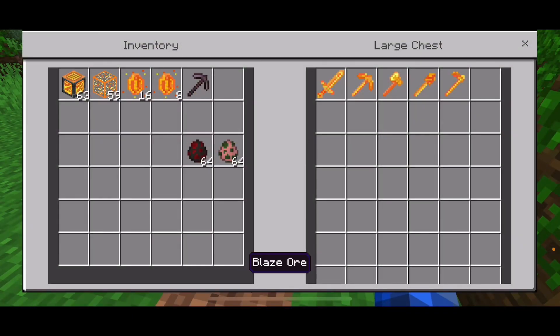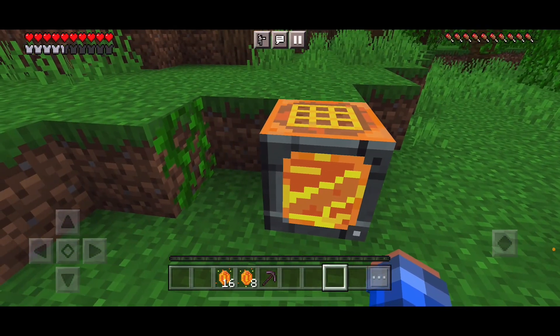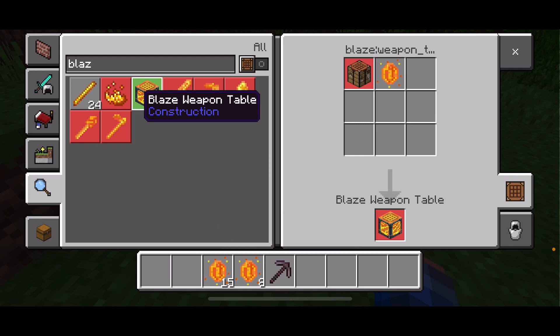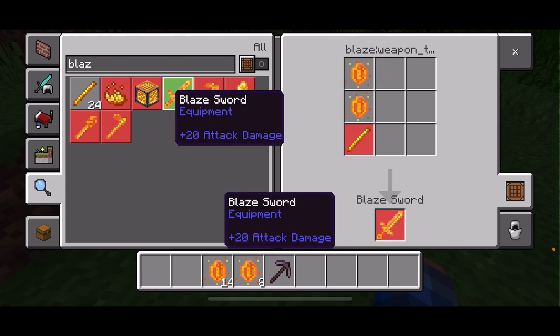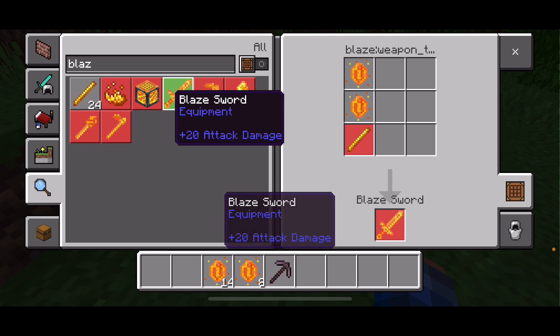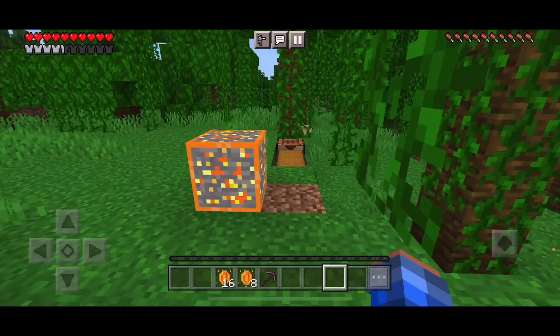When you click on the blaze weapon table, you'll be able to make another blaze weapon table and the blaze weapons. First up is the blaze sword. To craft it you'll need two blaze crystals and one blaze rod. Also, three blaze crystals can be converted into blaze rods — that's cool. The blaze sword does 20 attack damage.